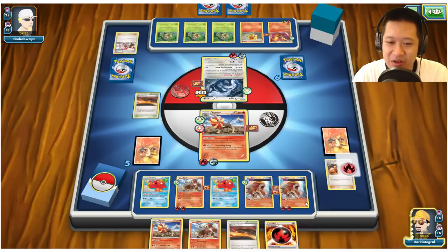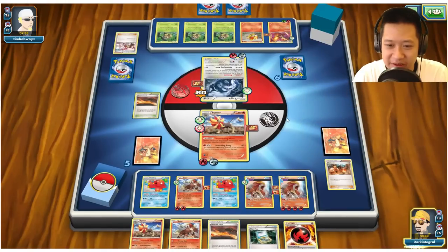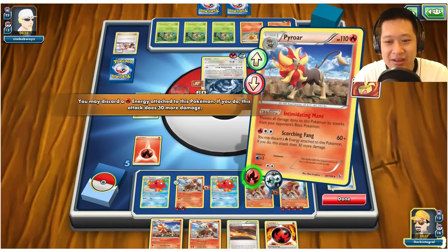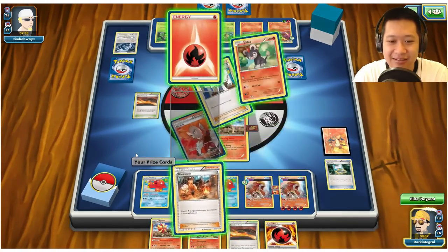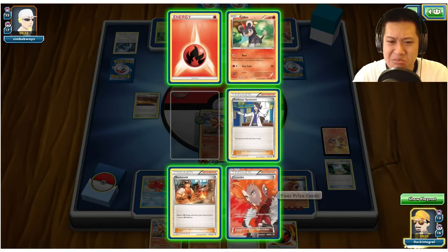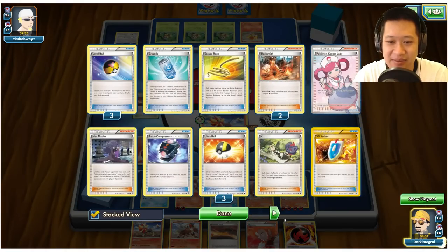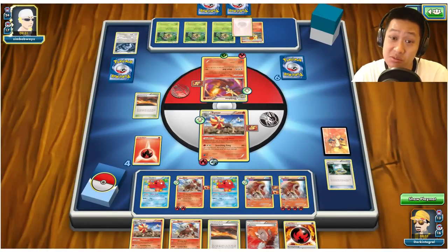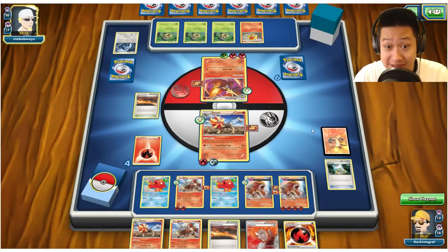Pull one more card out — I kind of want some healing. Lysander — let me make sure I have access to Lysander and take a look at my VS Seekers. Only one in play, the rest are in my deck. He charged up: 50, 90, 110 damage. This is going to one-shot me! But I have a fresh Pokémon ready to go, and I charged up the Entei that doesn't have any items.